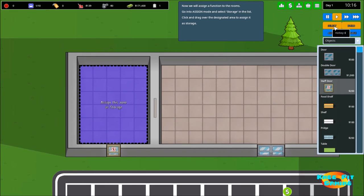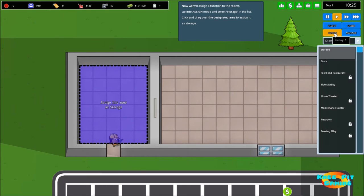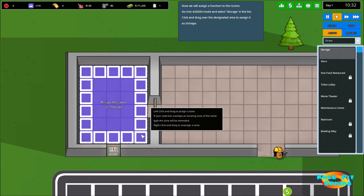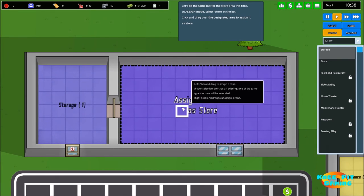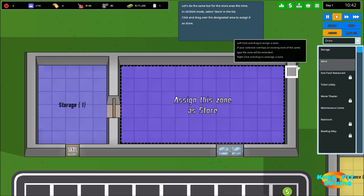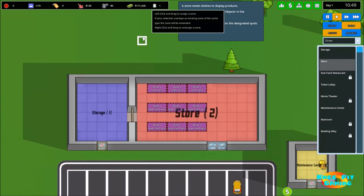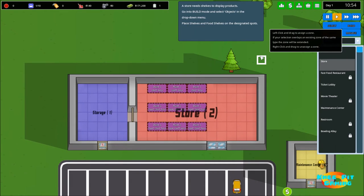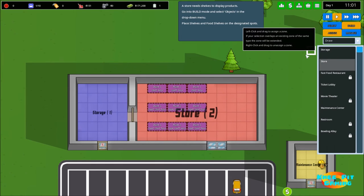Now we're ready to assign some areas — we need to assign both a storage area and a storefront area. Under Assign, we click Storage and click-and-drag the outline of the area. Now we've assigned our first storage area. Then we click Store and click-and-drag to assign the storefront. Now we have clearly delineated areas for where we're going to be selling items and where we're going to be storing items.